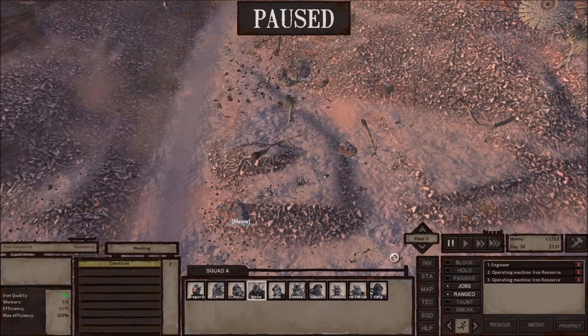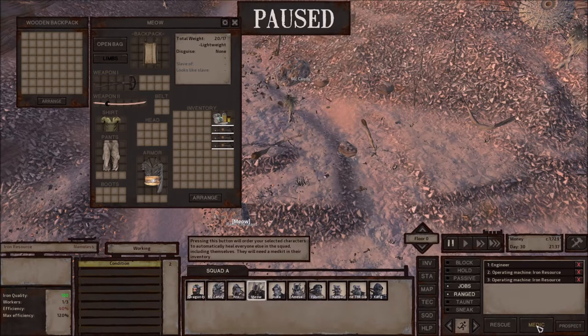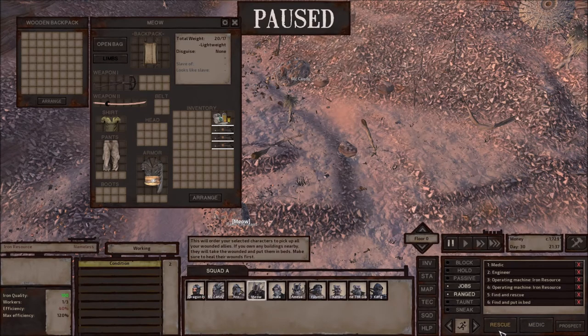So make sure some of your people have medicine. Like, she has medicine — I'm going to shift-click to set her priority. You hold left shift and left-click medic, and it comes up in the priority list. Do it again: left shift, hold, left click — there you go. So her priority will be to heal people. Add rescue and find-and-put-in-bed as well. So medic, find and rescue, put in bed, and then the rest.